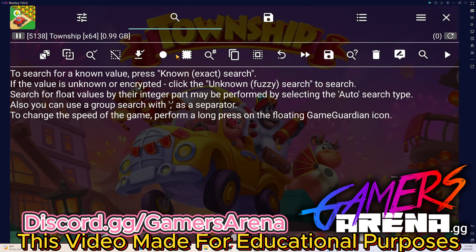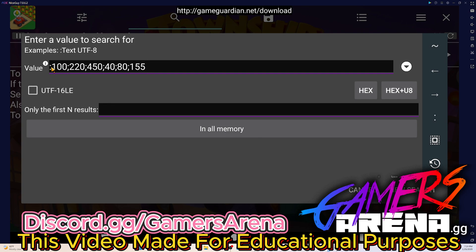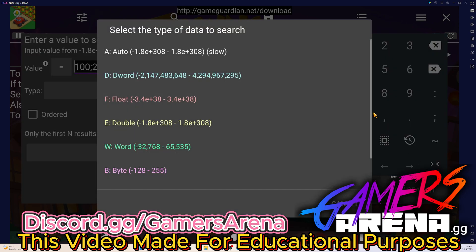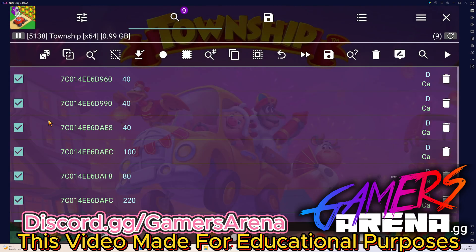Make sure Township is loaded. You're gonna do a search, then tap on the value. Exactly the same — you type it and do a new search. Just do what I'm showing you.